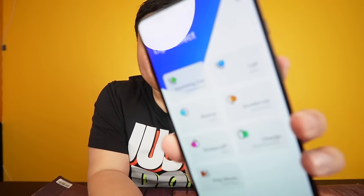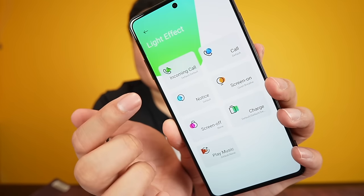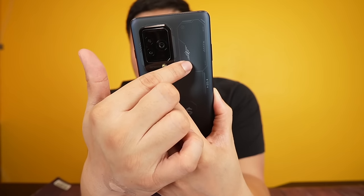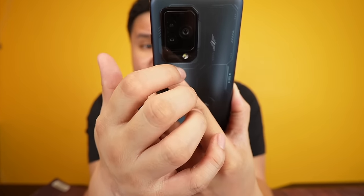In the settings, just type 'light effect' and you can assign different lighting animations to any phone activity — incoming call, charging, screen on — you can fully customize it to make it look really cool.